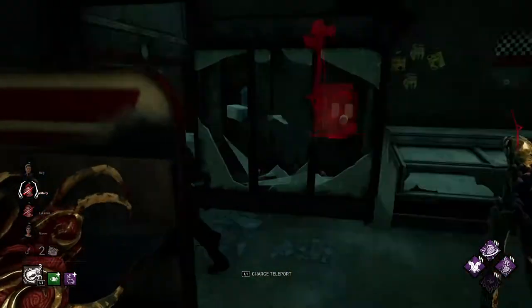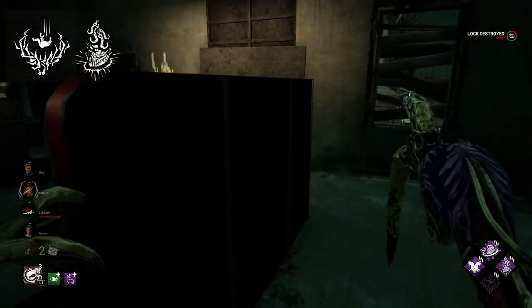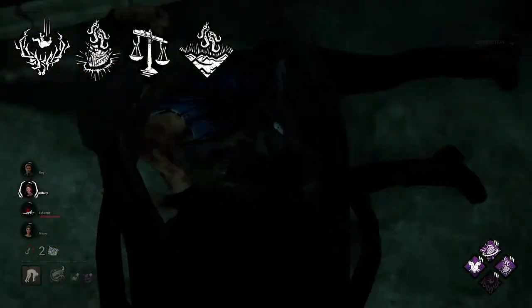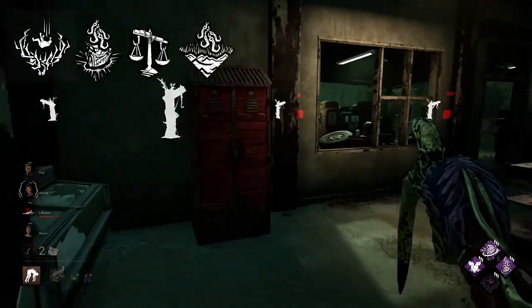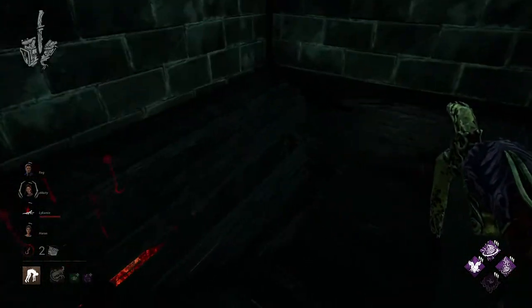Now it's time to talk about builds for the Dredge. The best Dredge build includes Dead Man's Switch and Pain Resonance for blocking generators and regression, Lethargy for information, and Make Your Choice for insta-downs. As mentioned, you can use the camping remnant to down an exposed survivor. With this build you'll have strong slowdown, insta-downs, and information.